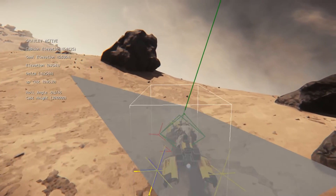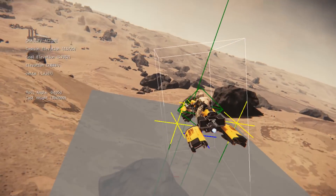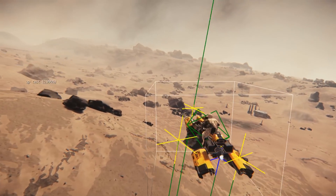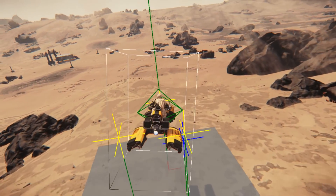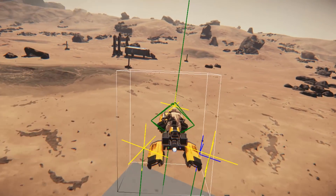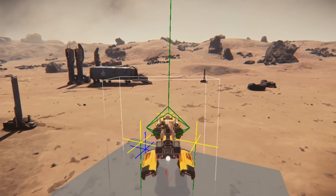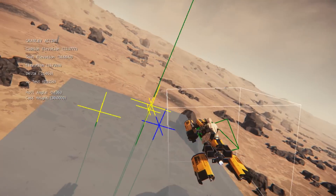We went in and took an overview of the whole system to figure out what the problem could be. We considered things like: if the thrusters are damaged and can't provide enough thrust to correct a loss of control, or if you're running out of fuel and the thrusters can't counteract the spin. But we found the damage and fuel actually didn't appear to be as much of an issue. We took a close look at the forces the grav-lev system generates and found there were actually some bugs. The system is so highly strung that very small bugs can have very subtle effects — you know something is wrong but you don't know why.